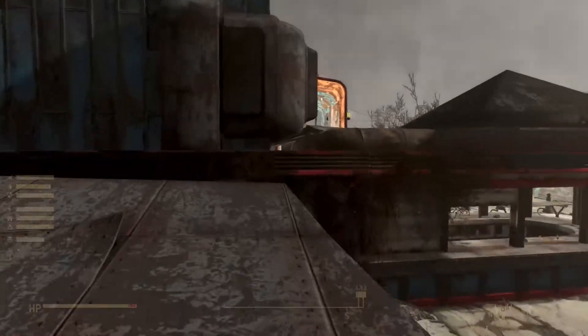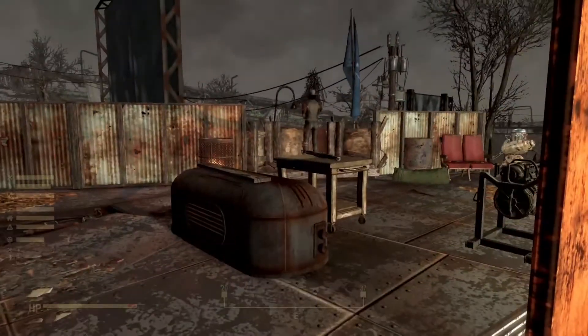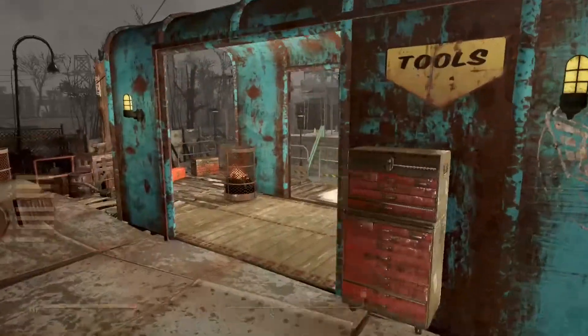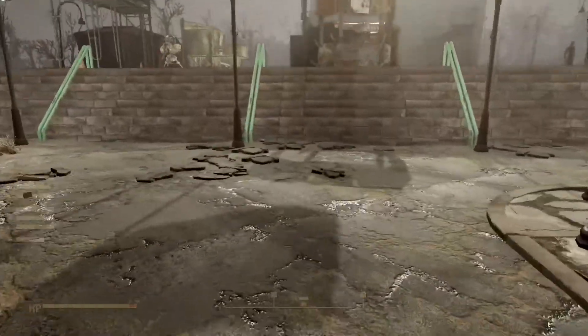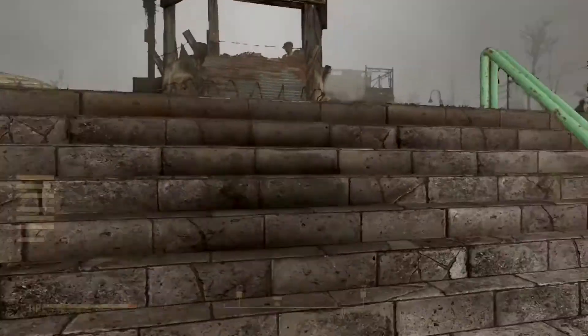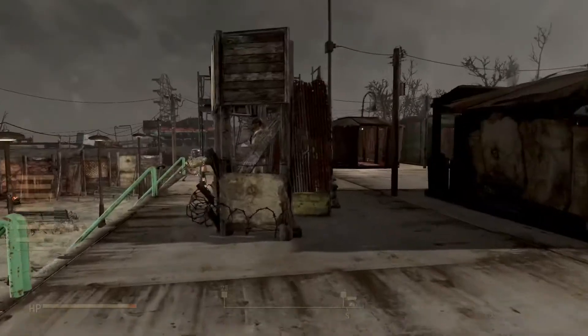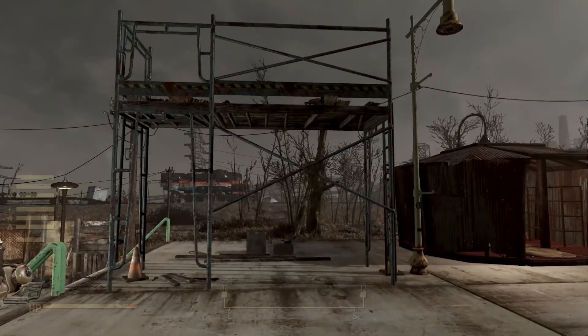We have settlers making food over there, our scarecrows, and up here we have our guard post area — this is one of my favorite things I've built in this playthrough. It came out really good. I put all those planks and scaffolding together to make it look like a busy raider outpost, and we put all those walls up to the left.